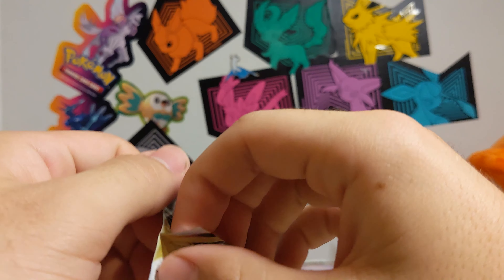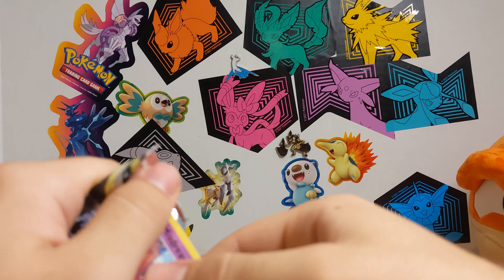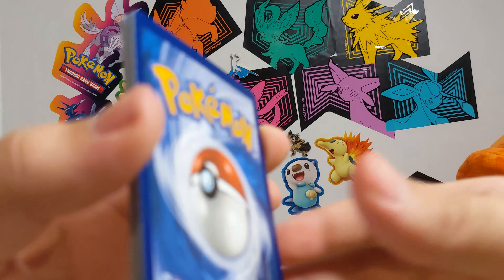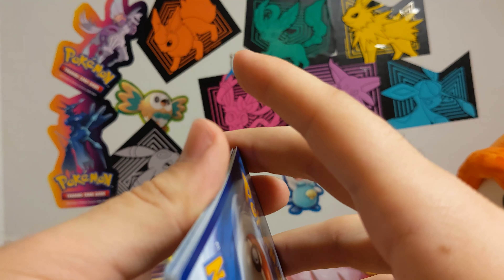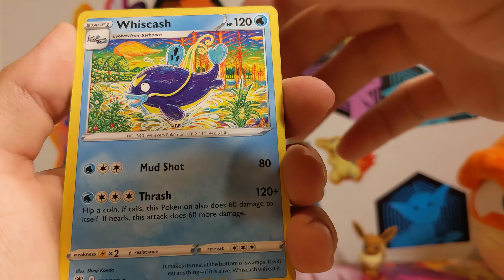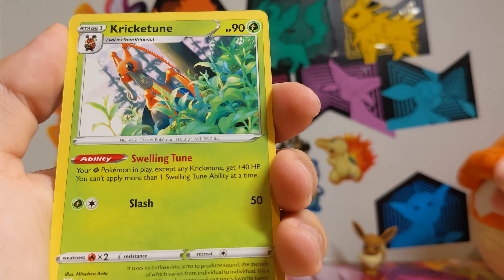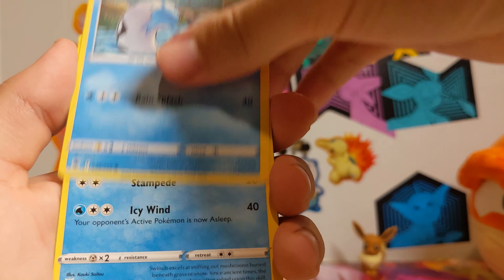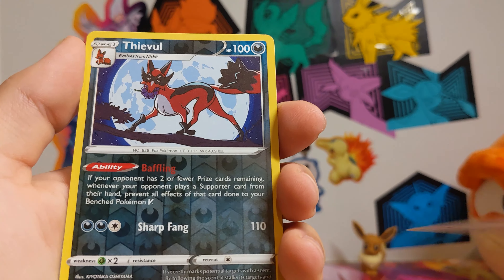Now let's do the Eevee Astral Radiance and compare. Got a Cotard, Water, and a Wishcash. Some sweet honey — Kricketune. He's lost in the woods. Mischievous Sneasel, Barboach, Swinub, Pawn Yard, and there's a Thievul.